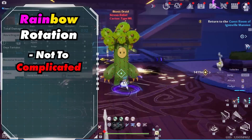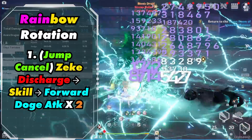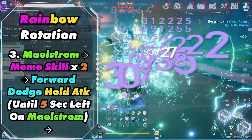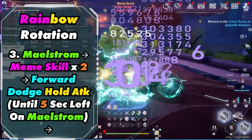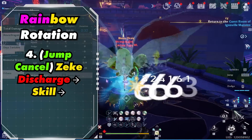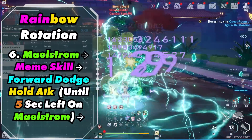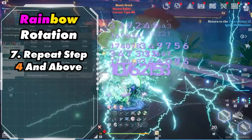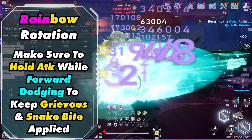So now let's talk about the rotation, which is not that complicated. Ideally you want to have 2 discharge bars for faster buffs. You want to start out by jump cancelling Zeke's discharge into his skill, and then you want to forward dodge attack 2 times. Next, activate Fiona's discharge into her skill, and then switch to Mimi. Where you activate Maelstrom, then activate her skill 2 times. Then forward dodge attack while holding down the attack button so you immediately go into her hold attack. Keep this hold attack active until there's 5 seconds left of Maelstrom.